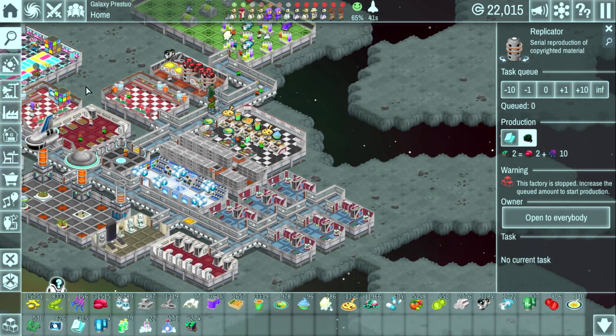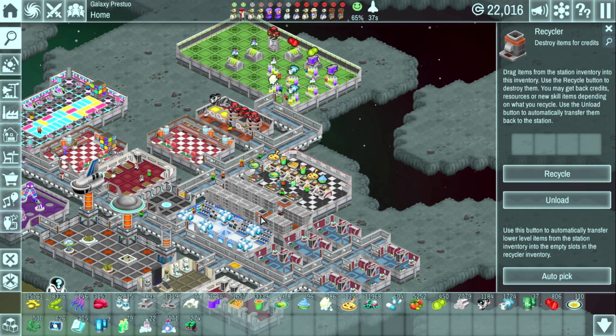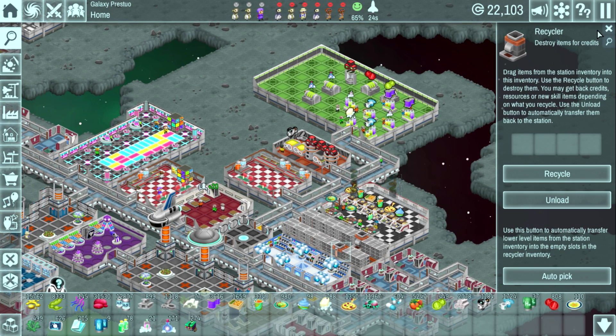The interface in this version has improved for the recyclers. As you can see, there's an 'unload' button now so I don't have to drag and drop things out after recycling. I can hit auto pick, hit recycle, then hit unload and it loads items right back out into inventory. That's very nice.